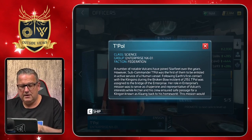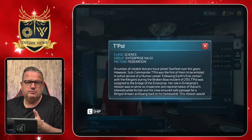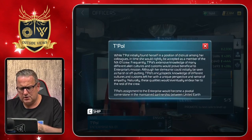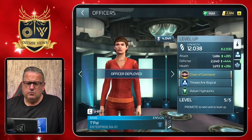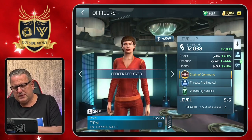For every officer there's an explanation text in the info box. She's one of the main characters of the series, so there's a longer text in there. If you don't know Enterprise, have a look. As you can already hear, she does not have a captain maneuver.